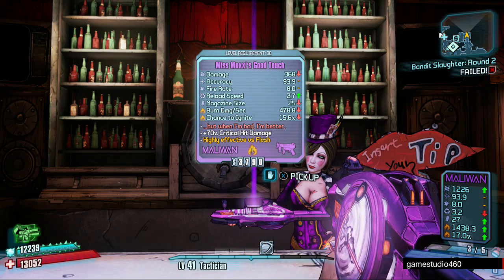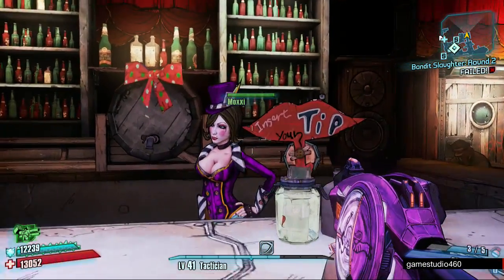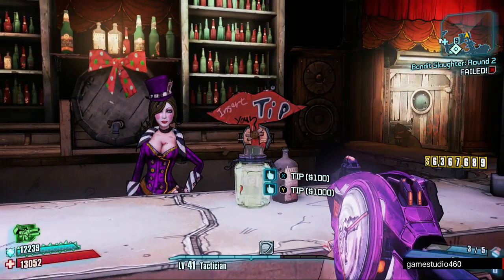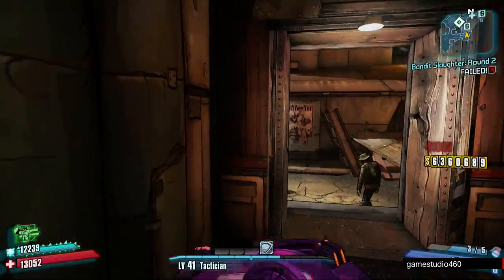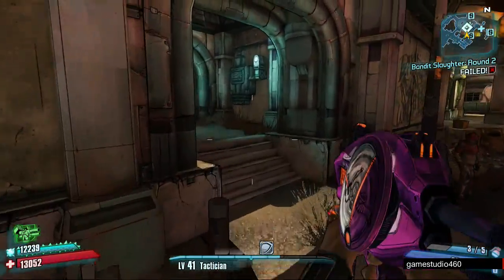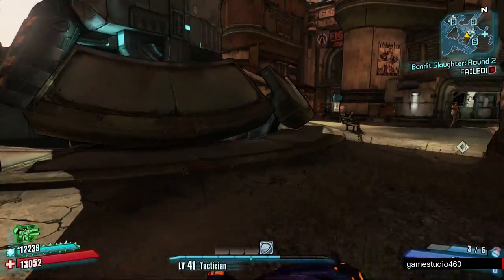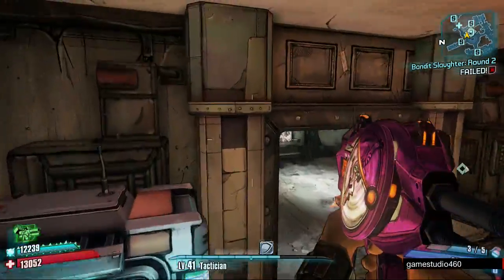When you do that, you have the chance of getting a weapon from her. This could take from about 4,000 like it was for me, or it could take around 20,000 — you just keep tipping. You can get two different types of weapons: the fire one I just got right now, and a corrosive one. They're called the Good Touch and the Bad Touch. They're nice little secret weapons and their strength, as far as I remember, depends on your level.